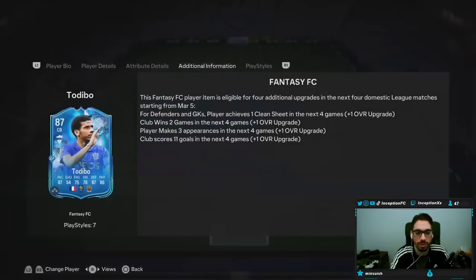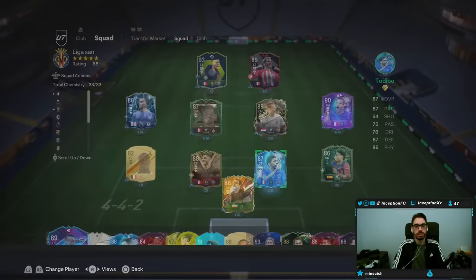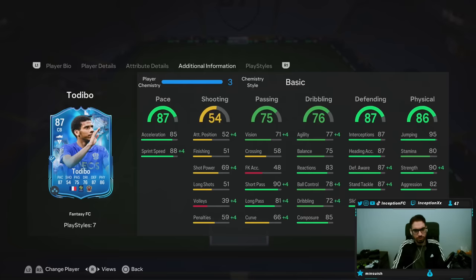Upgrades on this card: clean sheets — one in the next four; club wins two; player makes three appearances; club scores 11 goals. Even if he gets minimum two upgrades, he's looking pretty decent. We definitely have to provide a shadow — which I probably don't have, so I gotta go buy that. But yeah, good playstyles for sure. His reactions and composure are on the lower side, so I'm curious how that performs in game. His physical is actually in a pretty good spot too.